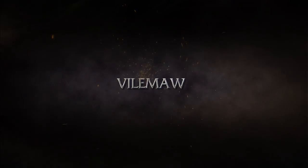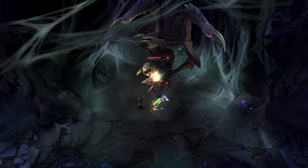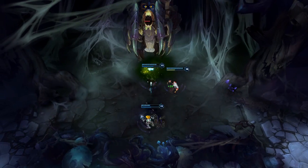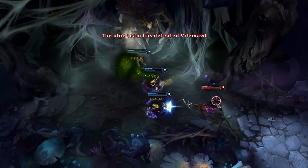As we were remaking the jungle, we removed the Lizard and Dragon. However, we're pleased to introduce Vile Maw, the spider who doesn't care what team you're on. If you're unprepared for the fight, you're gonna have a bad time. But if you're successful in killing him, you and your teammates will be granted a buff to your damage output, as well as some gold and experience. Plus, you'll have killed a big-ass spider.